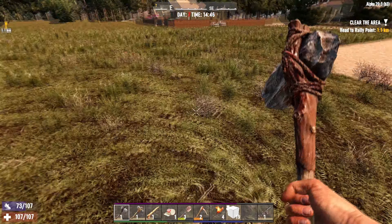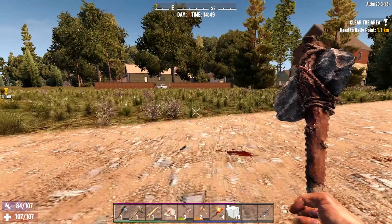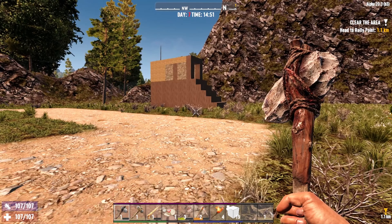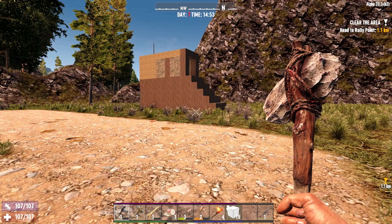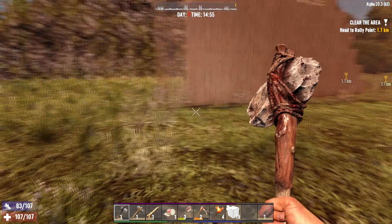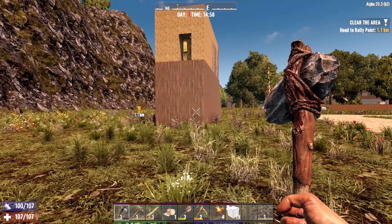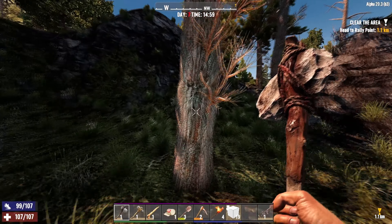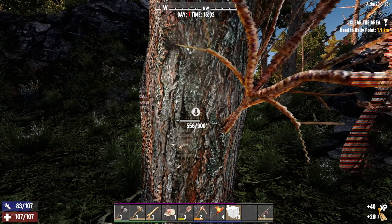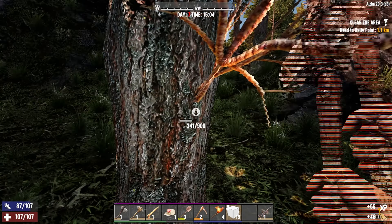One thing I can always say - any Seven Days to Die player, streamer, YouTuber - the main anxiety of every horde is whether they will go in the direction you expect them to go. Because most of the time, they might not. They might actually start banging on the side of these walls instead. It's 1500 currently, and by 2200 the horde will start. You can see day 7 is actually red, symbolizing it's our time tonight.